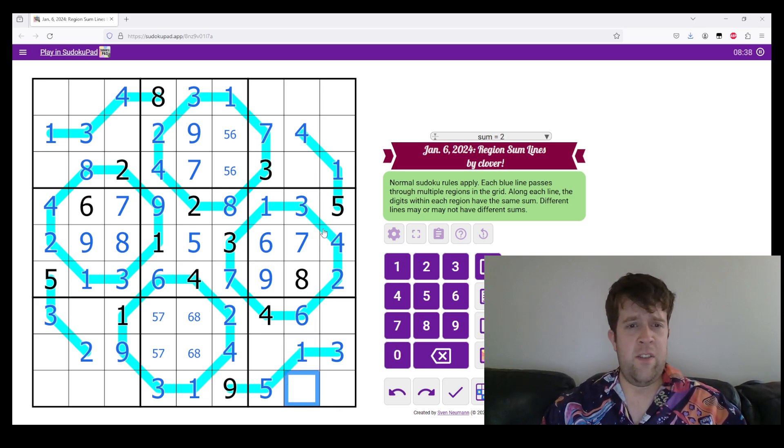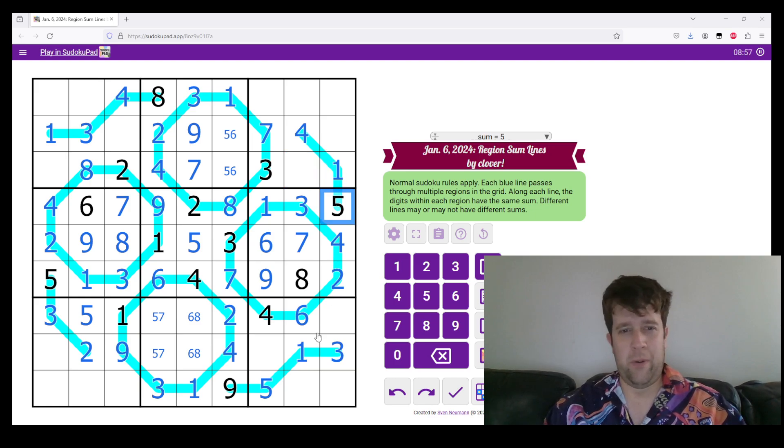This needs to see two, five, nine. I can't quite do that just yet, but I can do this — this is a five. I'm going to assume because Clover's probably done this symmetrically. Nope. Ooh, hang on. Ooh, not quite.